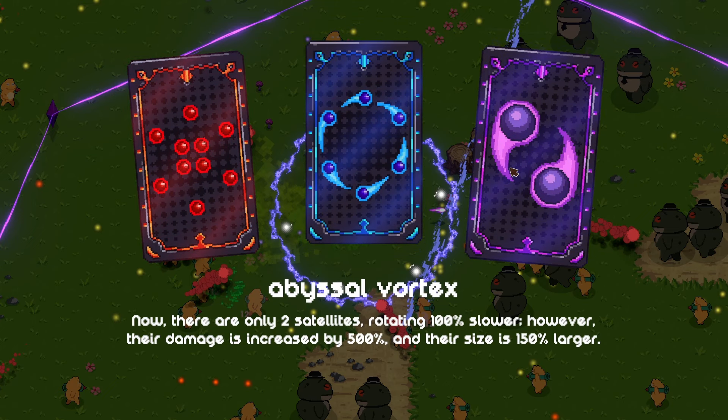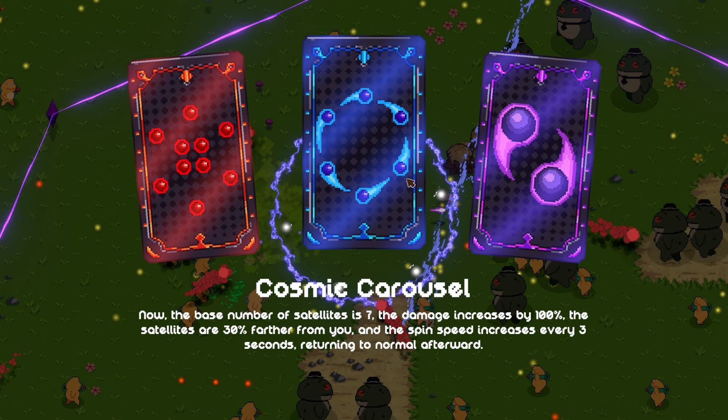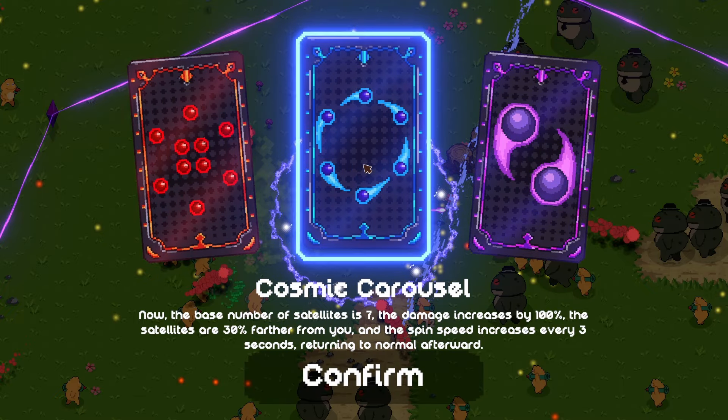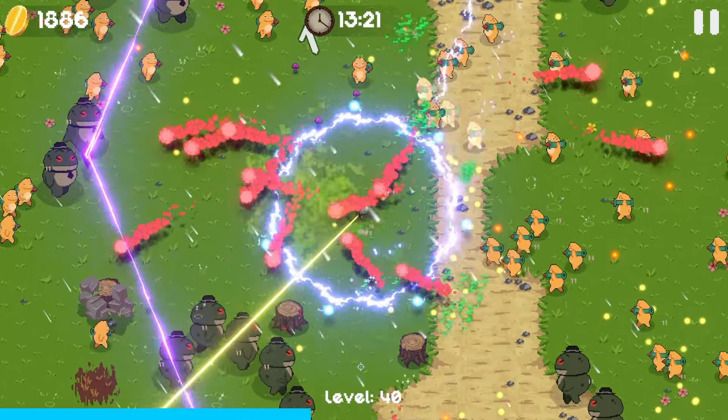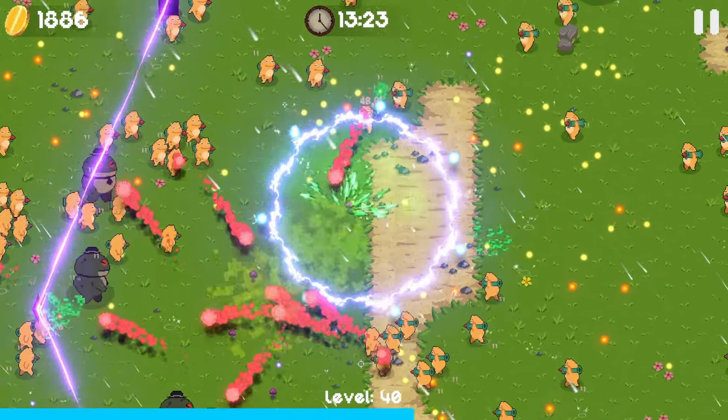There are two satellites that travel at half the speed, but their damage is increased by 500%. My biggest problem right now is the orange frogs. So I feel like this cosmic carousel - where they're 30% further away from me - is the best option. A little bit more range has helped for sure.